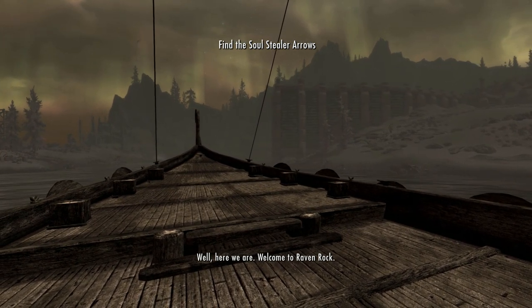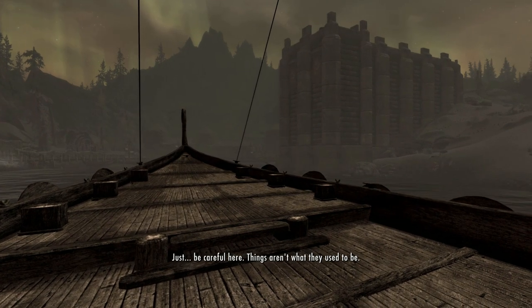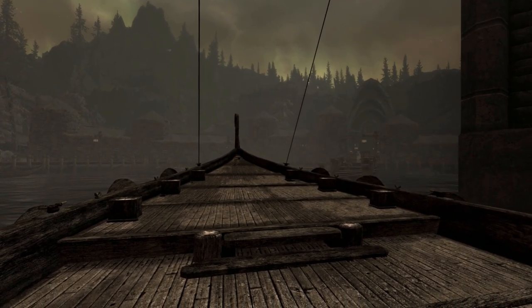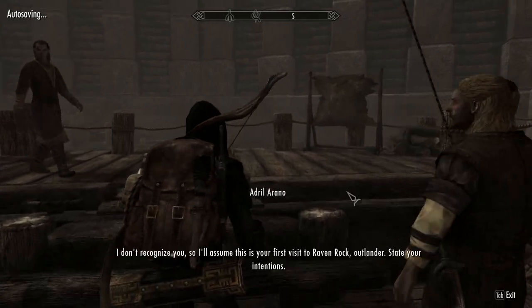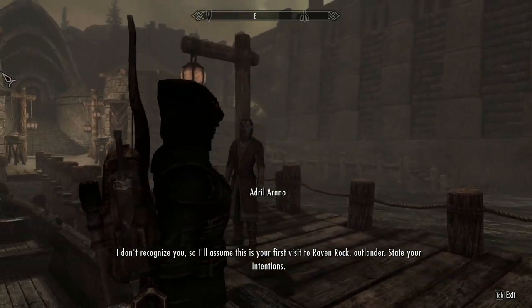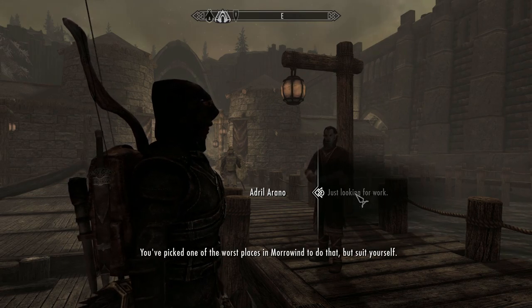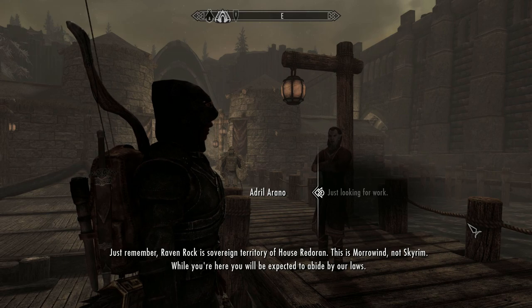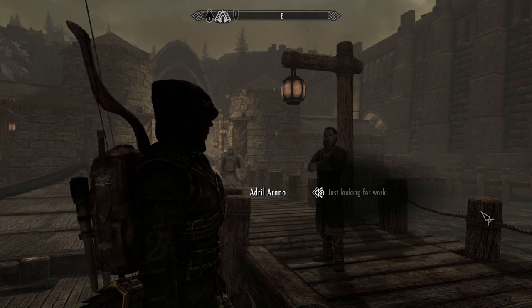We arrive and discover Raven Rock. A guard approaches: 'I don't recognize you, so I'll assume this is your first visit to Raven Rock, outlander. State your intentions.' 'Just looking for work.' 'One of the worst places in Morrowind to do that, but suit yourself. Remember, Raven Rock is sovereign territory of House Redoran — this is Morrowind, not Skyrim.'